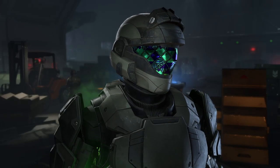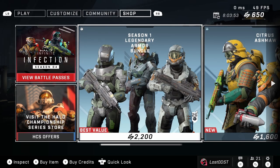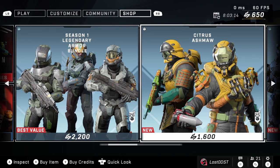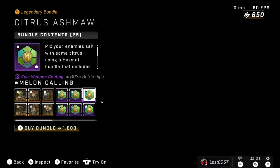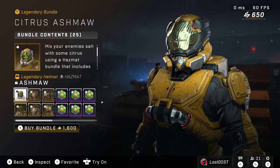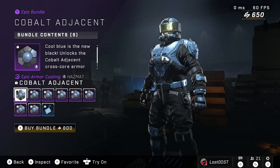For this week's shop, we've got the Season 1 Legendary Armor Bundle, which contains the Yoroi (or whatever it's called), plus the HAZOP Bundle and the Anubis Bundle packed in. Next is the Citrus Ash Maw bundle with a bunch of goofy-looking skins — the hazmat stuff looks pretty cool. Then there's Cobalt Adjacent, which is basically a shiny blue armor coating for every core.